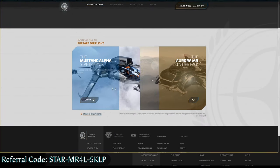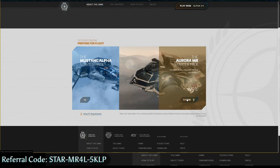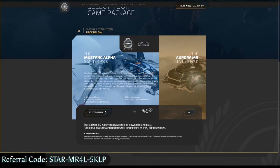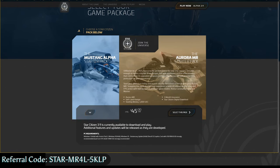From here, we're going to go ahead and pick the Aurora MR. Whichever one you pick, it's going to take you to the same screen. It's going to describe what comes in each package at this point. For the Mustang Alpha and the Aurora, it's going to be the same stuff.